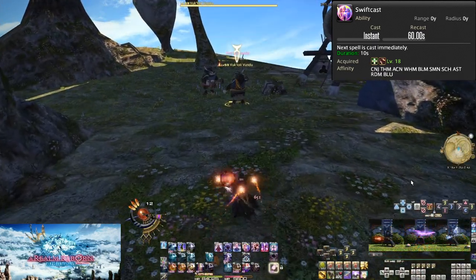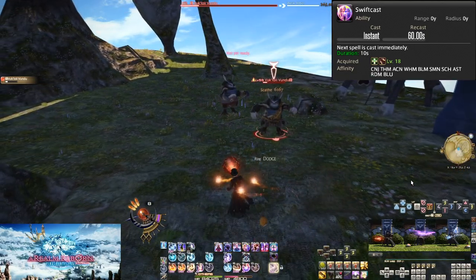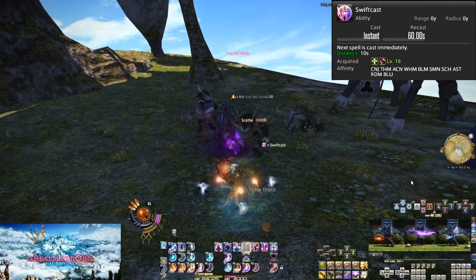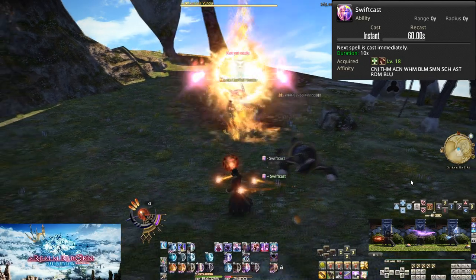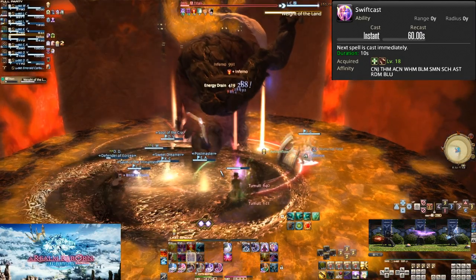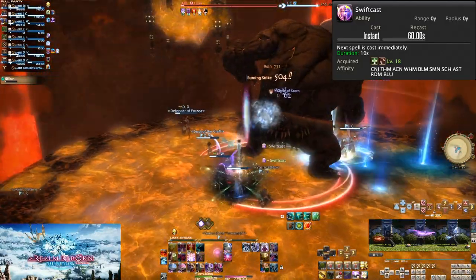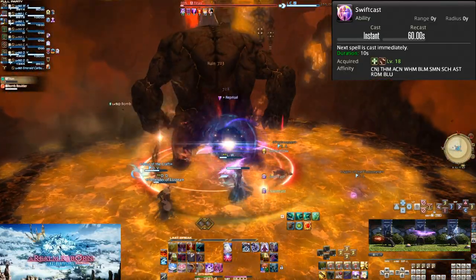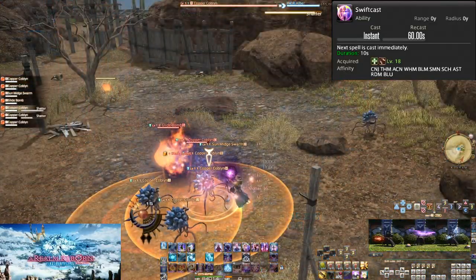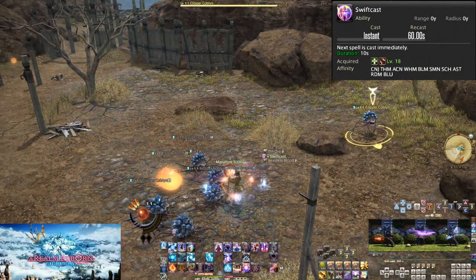In general though, this is great for movement. Mages have to stand still to attack, since just about everything has cast times. Any instant cast moves you do have are often very weak by comparison, especially so for Black Mage. So anytime you need to move a little bit, Swiftcast and use a strong move. You often use Swiftcast in your normal rotation too, especially in openers to make room for further weaving.